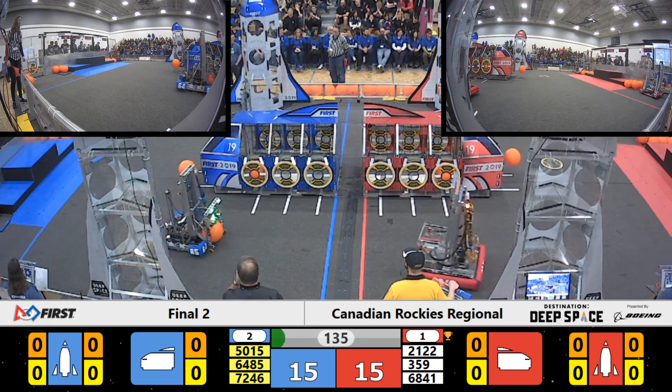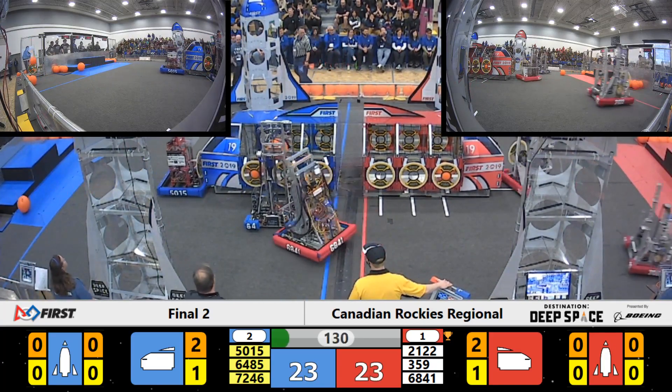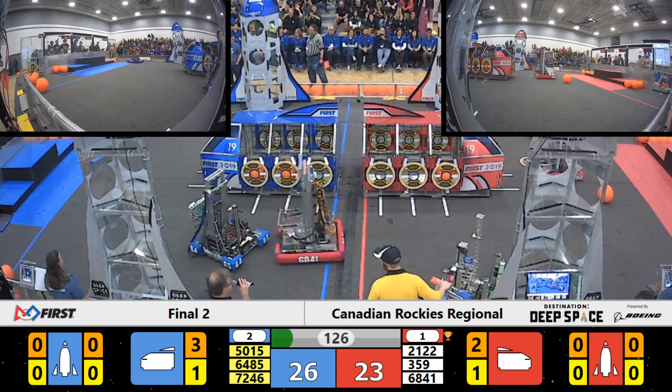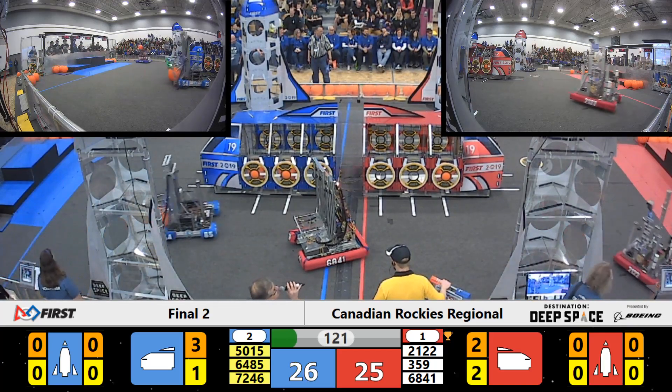68, 41 puts one up for Red. Here come the bots — 68, 41 right away gets on Becca Mustangs. They're going to try and stop them, but nope, the Mustangs manage to place the ball. 3, 59 tries to place a hatch cover — it doesn't go.